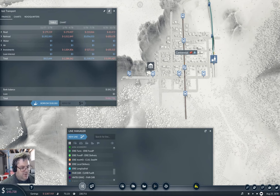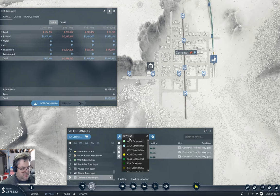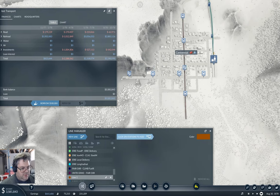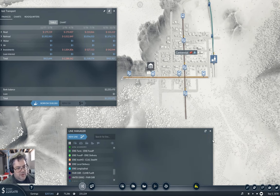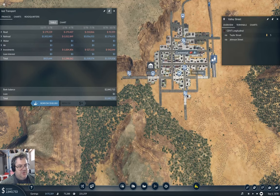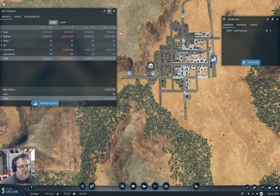We go in here and sell the extra one I've decided I don't need. Now we do this — new line, here, here, here. And that's the Sent cross town. That should cover the whole town and move more passengers up to Centennial, so we should be good there.